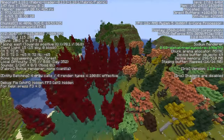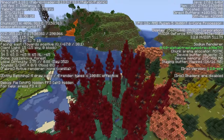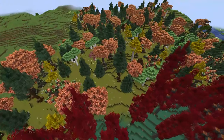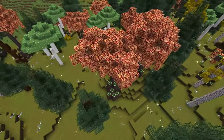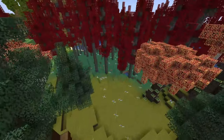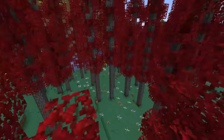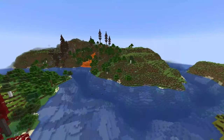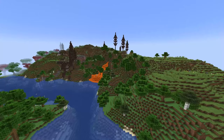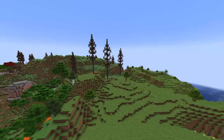Just over here we are going to be in the Zelkova Forest. Zelkova and the Weeping Witch both introduce new log types to the game which are very cool looking. Right here you can see the Witch Hazel Log, and then over here this is the Zelkova Log — there are a couple different types of Zelkova trees in this new world generation.